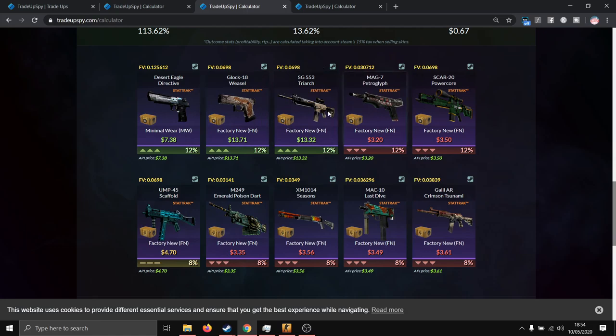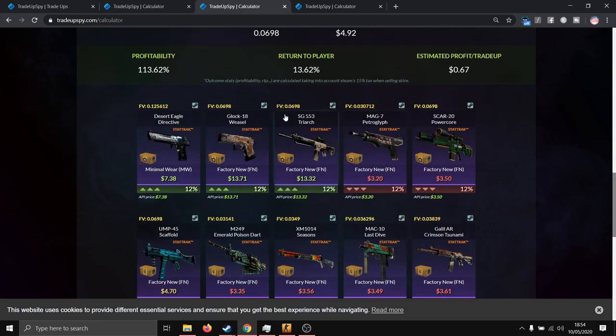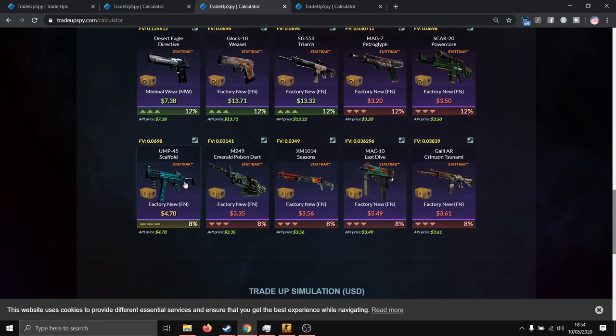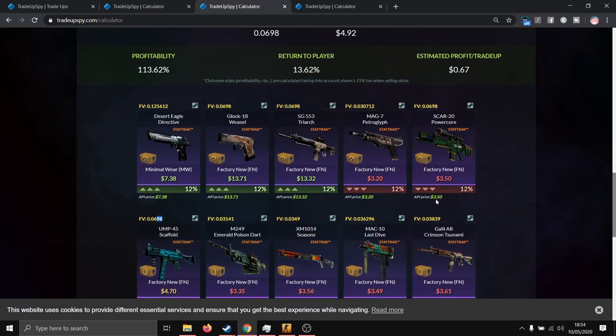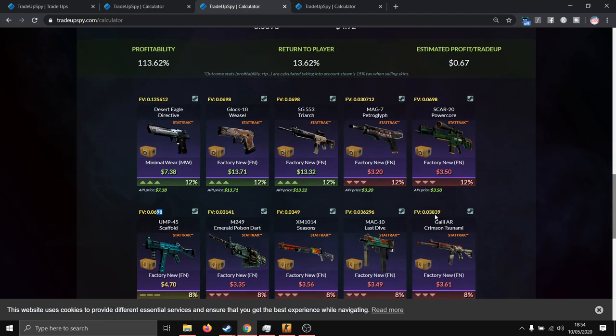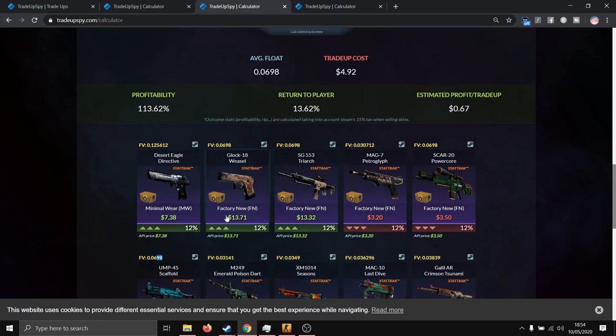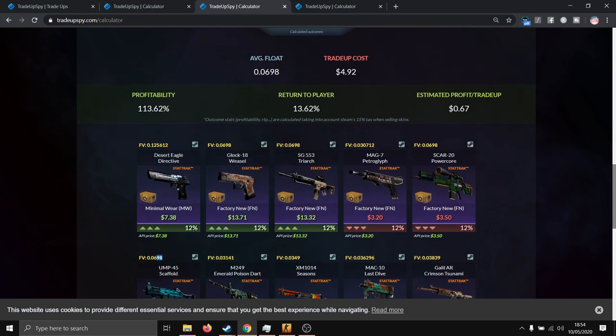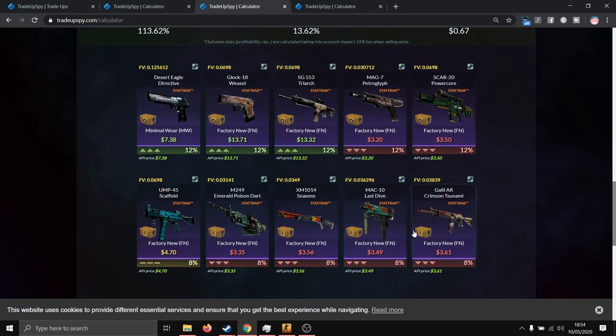You get around $2 if you hit the Deagle Directive about 12% of the time, around break even with the UMP Scaffold, and lose around a dollar with the other outcomes. By multiplying each outcome's price by its percentage, adding them all up, and dividing by total cost, the profit of this trade-up is around 13.62%. With that out of the way, let's go to the trade-up.